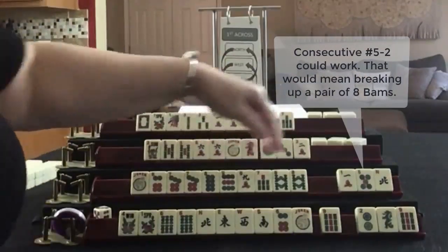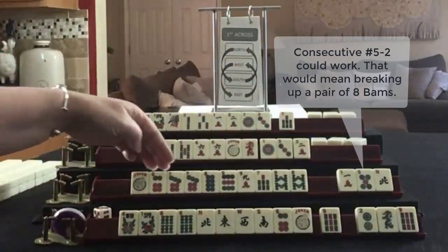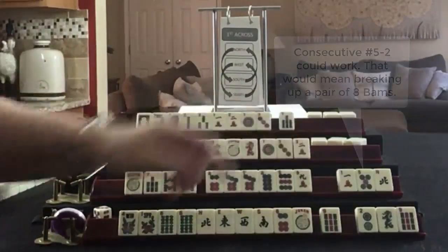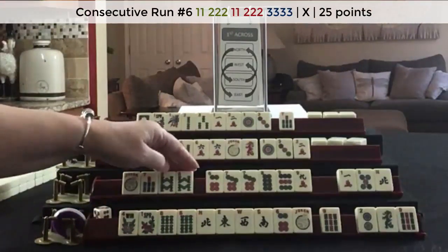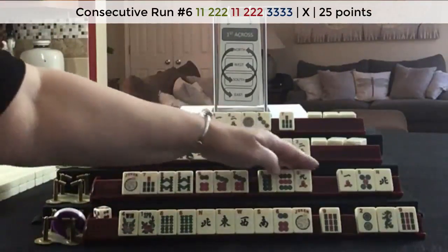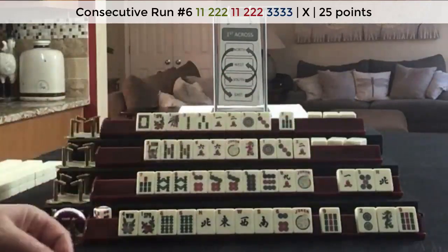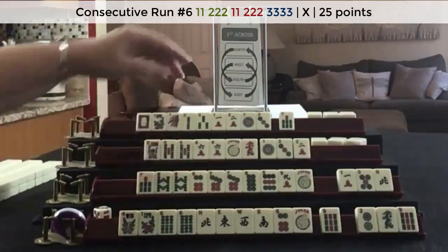It would be a little better if we had an even in here as opposed to a one. Seven, eight, seven, eight, nine - there's actually a hand here. This is the sixth hand down: pair, pong, pair, pong, pair. We could use this joker to help. We don't have to pick a hand yet, but there's potential.